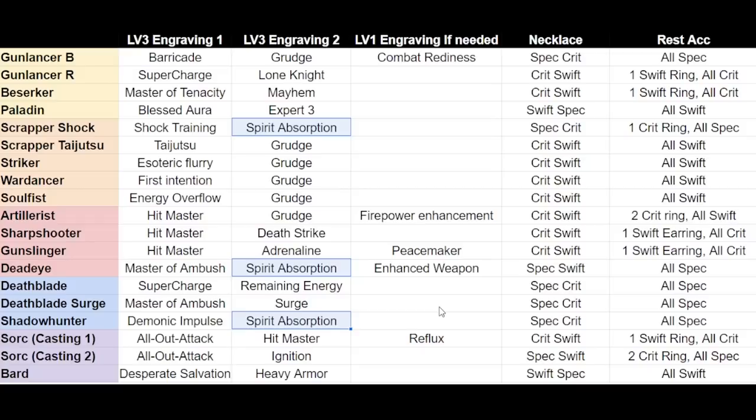For example, if I'm playing a Shock Training Scrapper, I would get a Spec-Crit necklace and 1 Crit ring, with the rest being spec. Since I'll be very slow, I need the Spirit Absorption engraving to support my attack speed and movement speed. Maybe later on, if I can get another level 3 engraving, I will add Grudge afterwards. You also have to keep in mind to build your character based on your market prices as well.